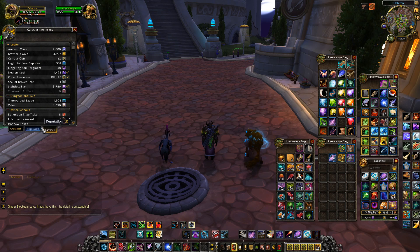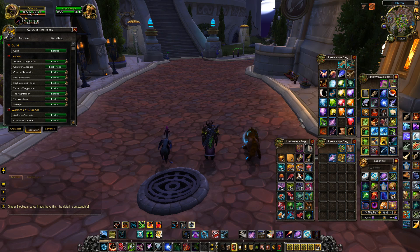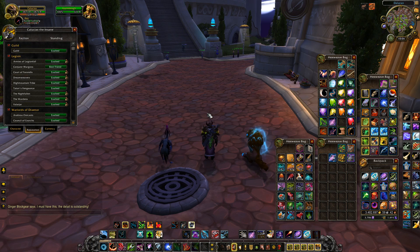The Armies of the Legionfall one — the Pet — I assume all of these have the same percentage chance of dropping their Mount. I left the Armies of the Legionfall one out because it might be a higher chance of getting the Pet, since Pets are kind of more common than Mounts. And I left the Dream River one out because I don't have that one currently.